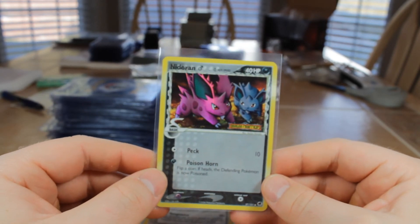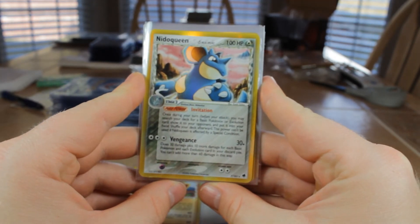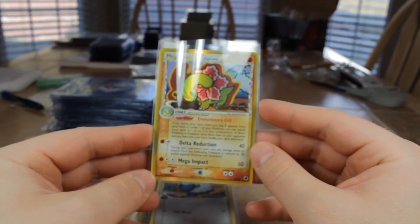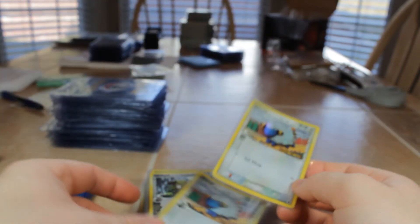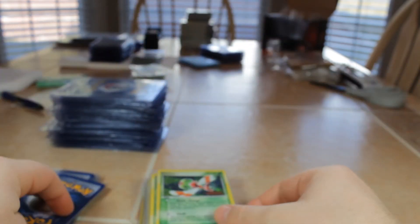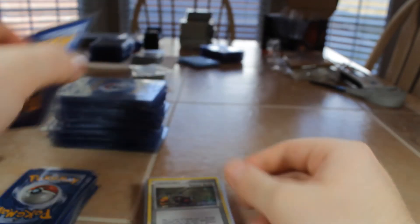Nidorina Dark from Dragon Frontiers, featuring both Pokémon. A bunch of Nidoqueens from Delta. Number 7 from Dragon Frontiers — they are Delta. Minum, number 4 from Dragon Frontiers. A couple of Mareep from Dragon Frontiers. Eevee from Holon Phantoms — awesome Delta. Yanma from Team Rocket Returns, number 28, reverse — there's a couple more of those. Love Team Rocket Returns.